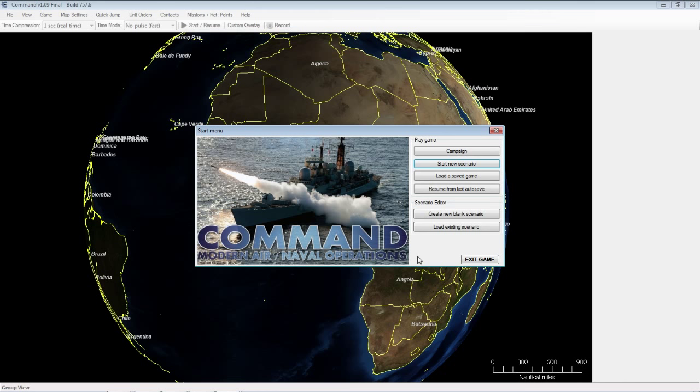Northern Inferno's big addition is a campaign which allows you to play linked battles, which wasn't possible in the original version of Command. It also introduces an affordable price point for new people to join the game. The original Command Modern Air Naval Operations is $79.99 for the download, whereas Northern Inferno is just $19.99.